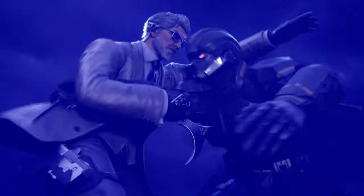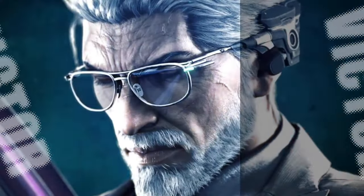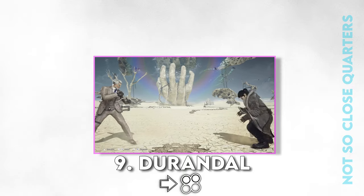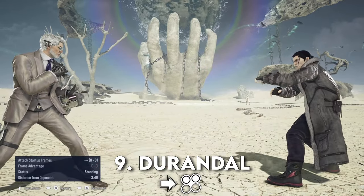But let's get your Phantom Raven on the right track, right here, right now. We'll start with Durandale, forward 1 plus 2 — long range, Steph Curry range. Its reach tops out at about 3.50 Tekken distance.